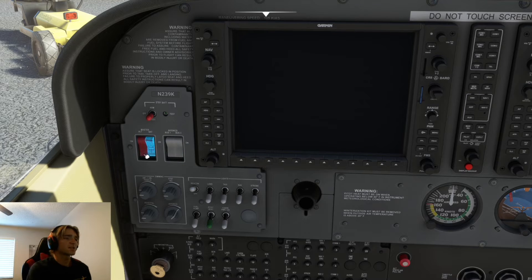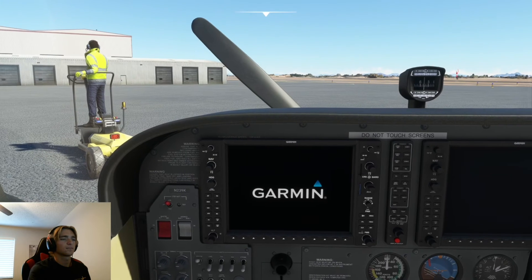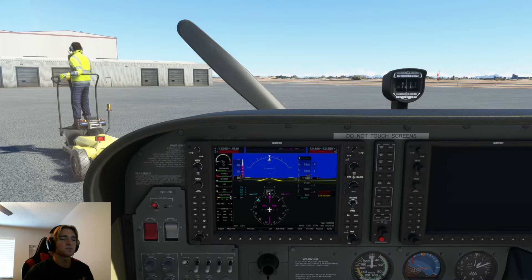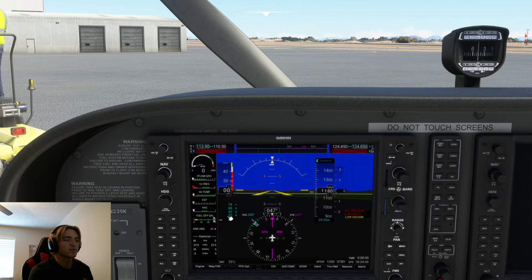Next we'll come to our white avionics switches and ensure they're in the off position, then come to our red master battery switch and turn both of those on. Now we will wait for our primary flight display to load up. We're going to wait for the red X's to disappear and our artificial horizon to show in the background — this can take anywhere from 20 to 30 seconds. Once our primary flight display is all warmed up, we can re-verify that we don't have any red X's over the airspeed indicator, our altimeter, our heading indicator, or our artificial horizon in the background. Everything right now looks good.